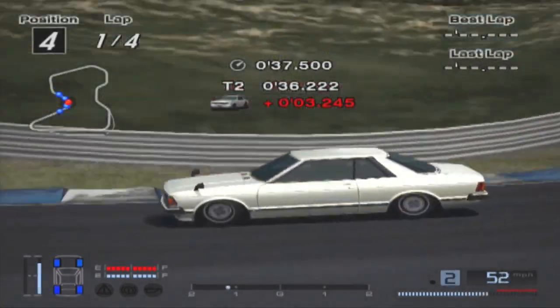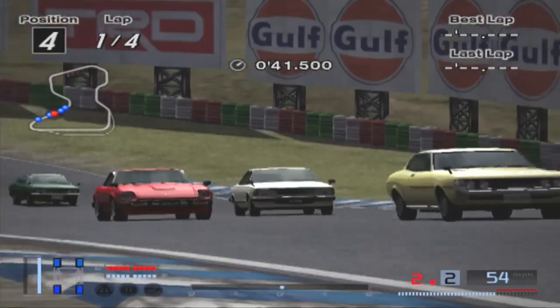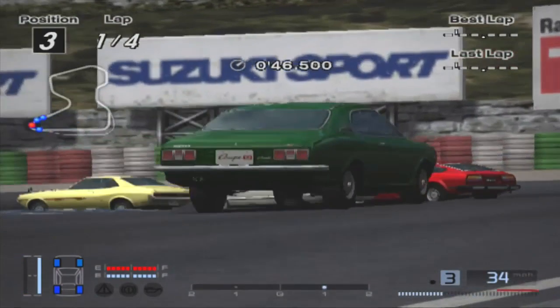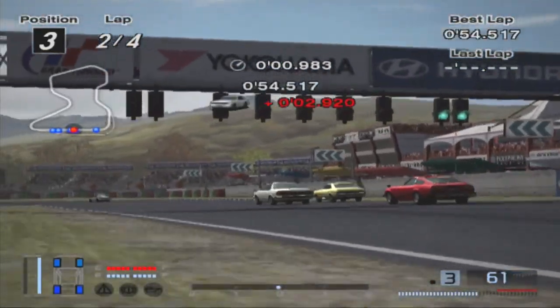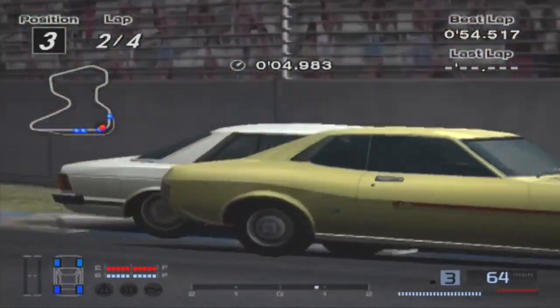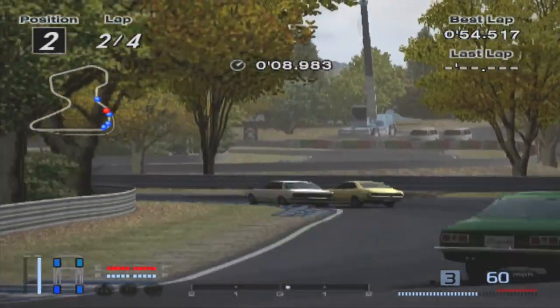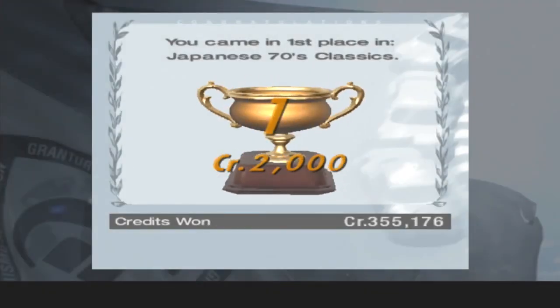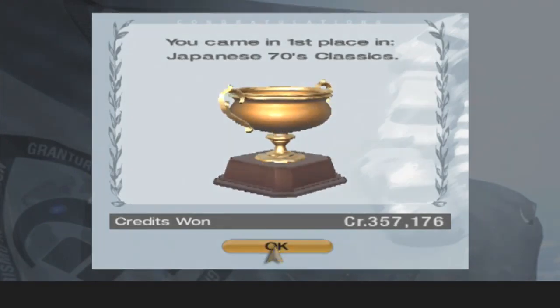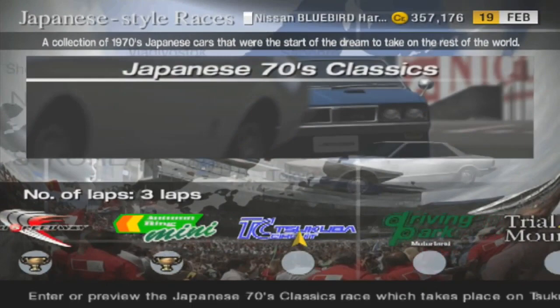Every time — I've just now realized — every time we've done Automarine Mini in this game, it's been reverse. I just now realized that. We haven't done Automarine Mini forward ever. I don't know if they thought it was too reminiscent of GT1 or what. 70s classics — I would say easy race, but it was like 70 points wasn't it. I guess easy for a 70-point race, I guess you could say then.